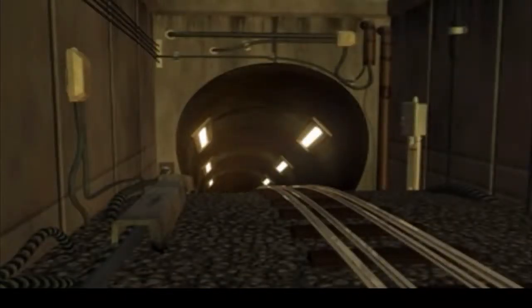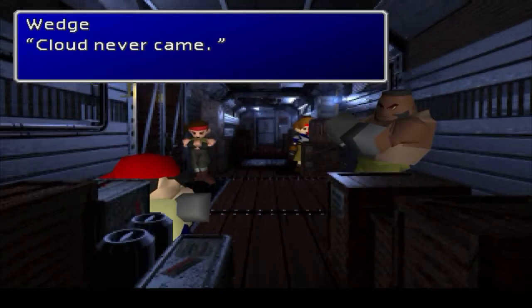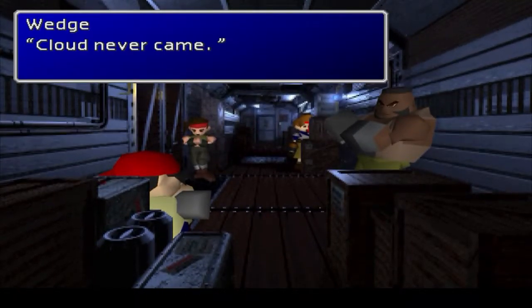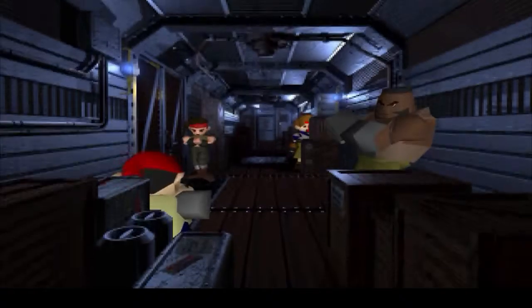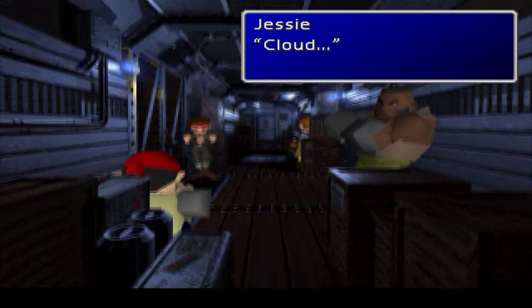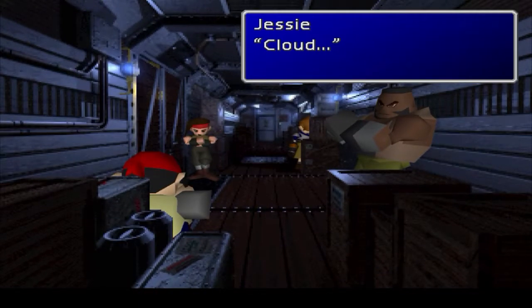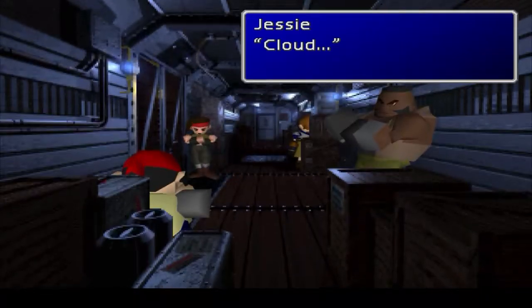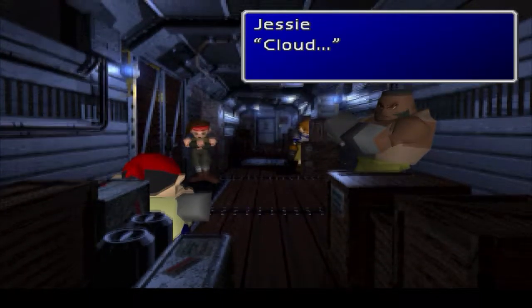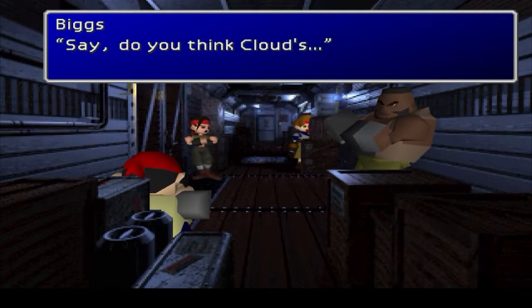Wait a minute — they couldn't use the longer-armed Cloud, the better looking one for the FMV cutscene. They used chunky — what do you call them — black arm Cloud there? Wedge: Cloud never came. Cloud... think he was killed? Cloud, no way. I love how at least two of them didn't trust me, and the others were weirded out — what's an ex-soldier dude doing here helping Avalanche? And now that I'm gone, they're all swooning over me, wondering why I didn't show up. Yeah, that's consistent character writing right there.